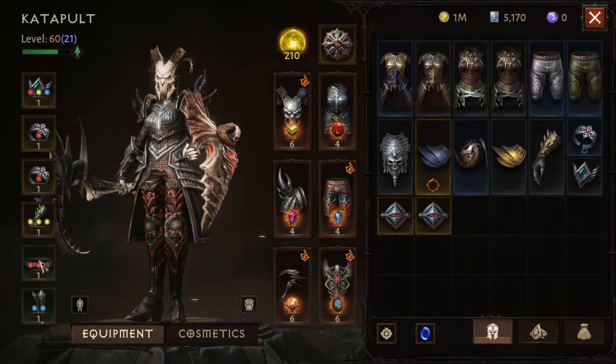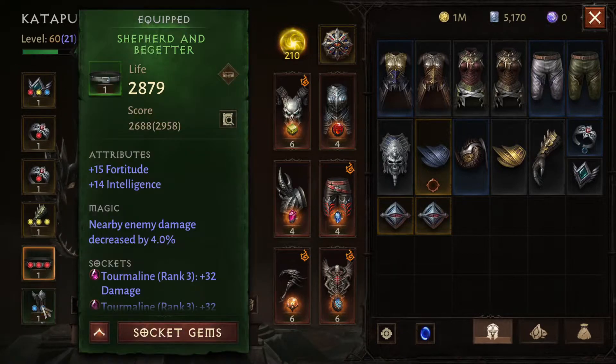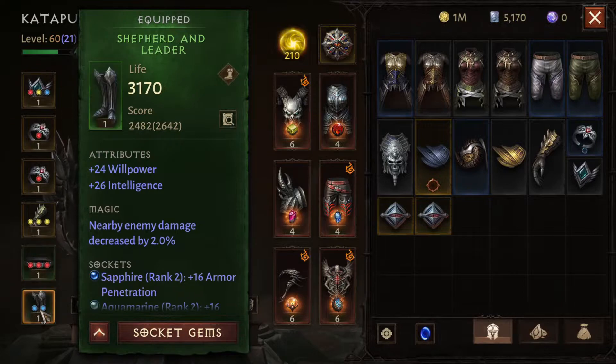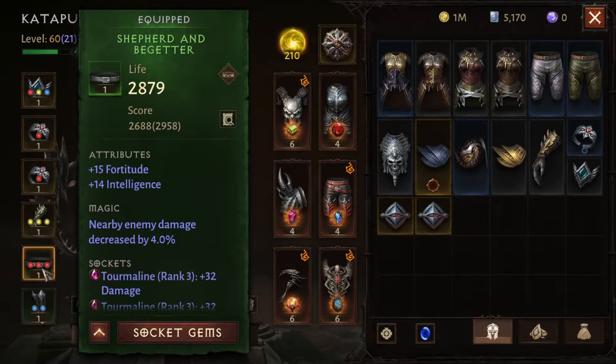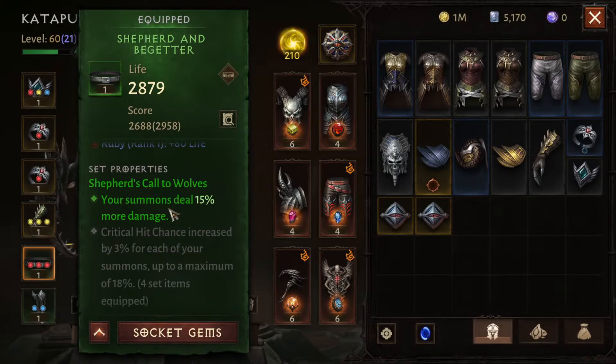Now that being said, at Hell 1 difficulty for my set, these are the two items that I can get for now — one is for the feet and the other one for the waist. When I get both of them equipped at the same time, I get an extra 15% damage for my summons, which is really good.